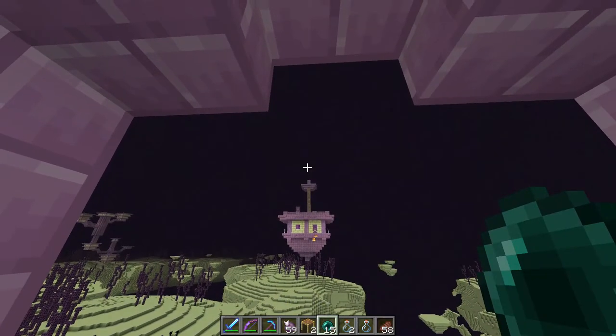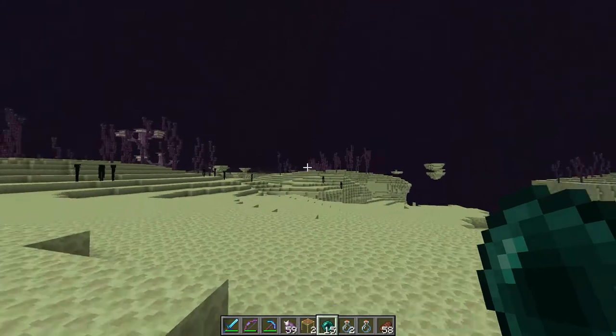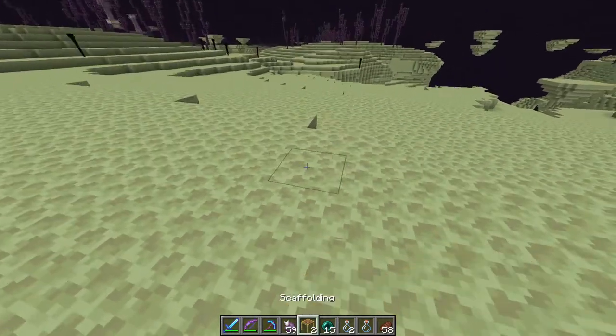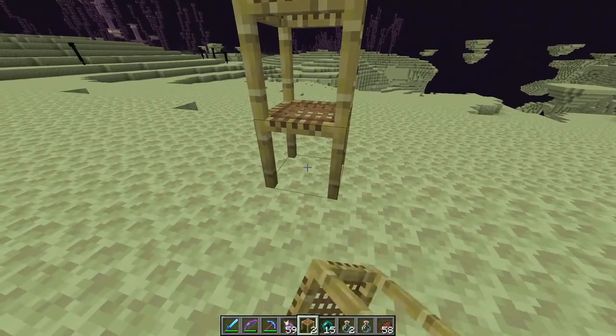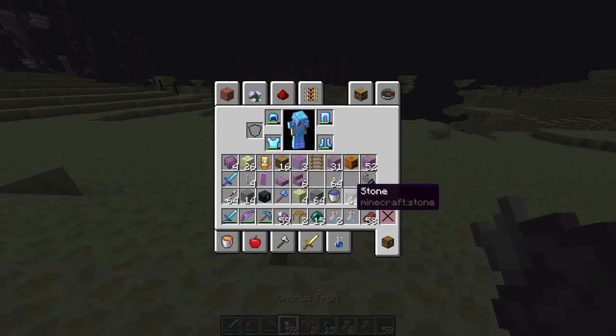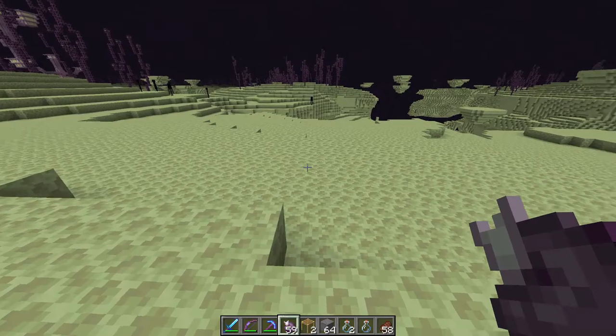When you find an end ship, be careful with ender pearling — if the void was underneath that would be a bad day. Alternatives to ender pearling or bridging across to the ship would be to use scaffolding or blocks and make your way up to the bottom of the ship.